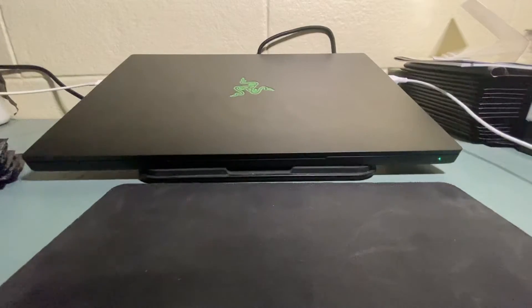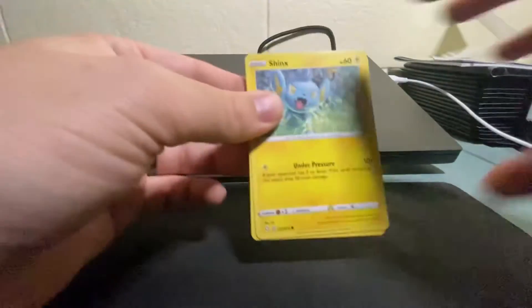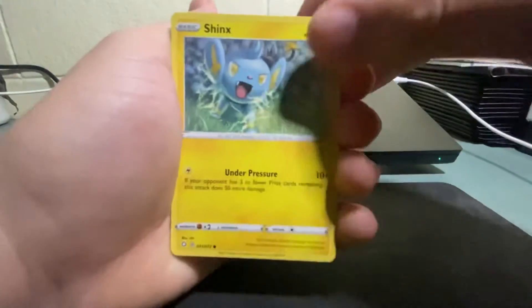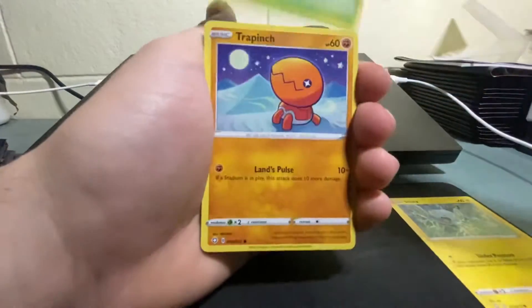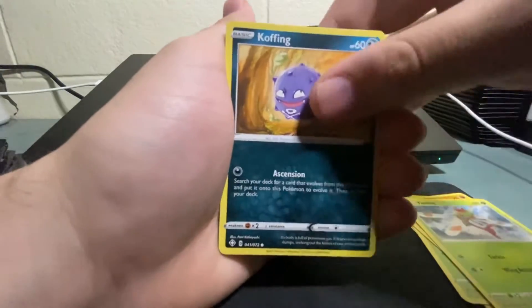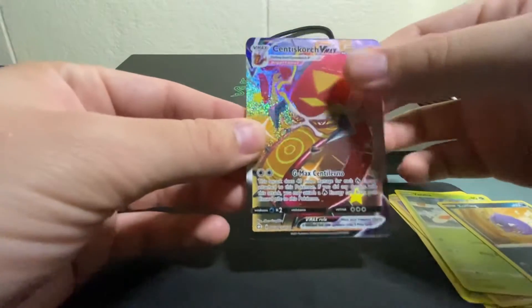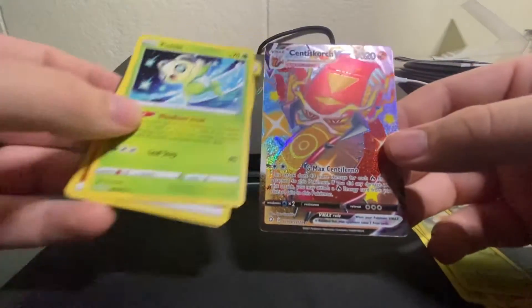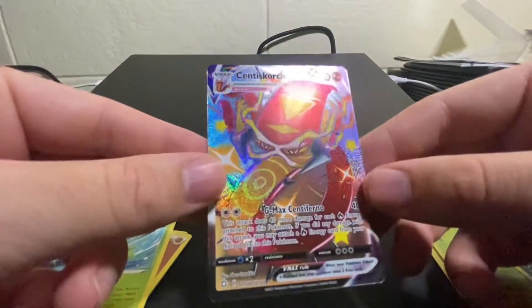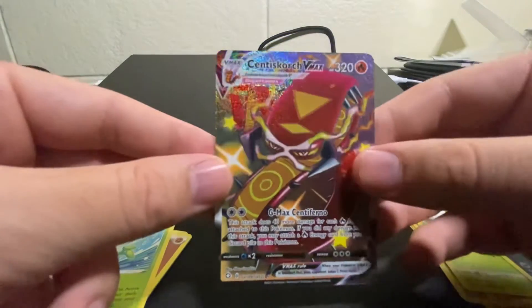My entire family had kind of a mild case of COVID. I'm vaccinated, so I definitely didn't feel too bad, but my wife and my son were definitely not doing too good for a little bit. Luckily I think we've all recovered pretty well, right before I went back to work. Oh — that is a missed opportunity for the Charizard, but I don't care, dude. Look at that — this box is going crazy. That's a Centiscorch VMAX right there, guys. Look at the shine on that — that is awesome.